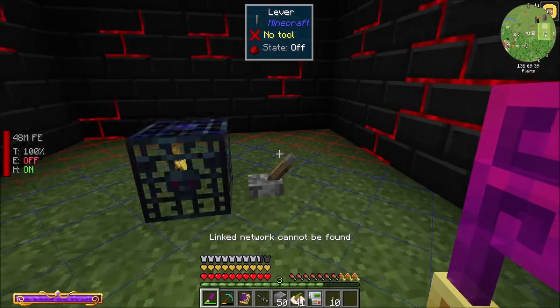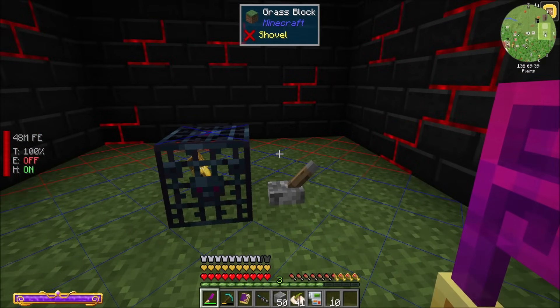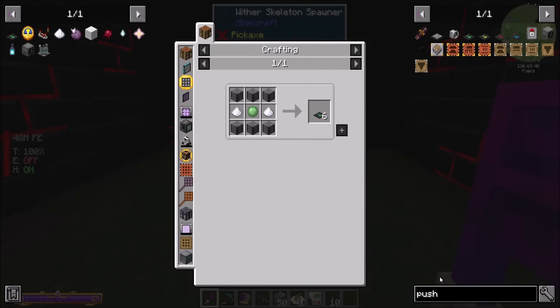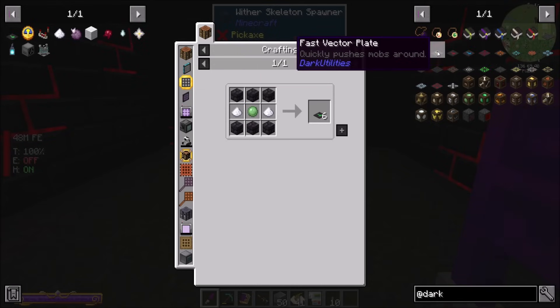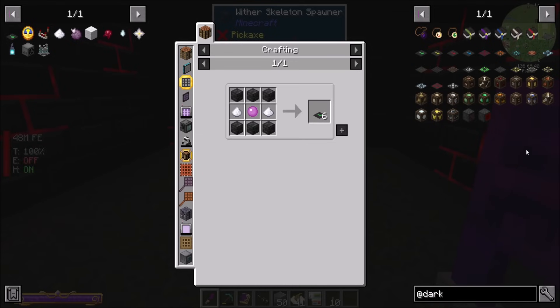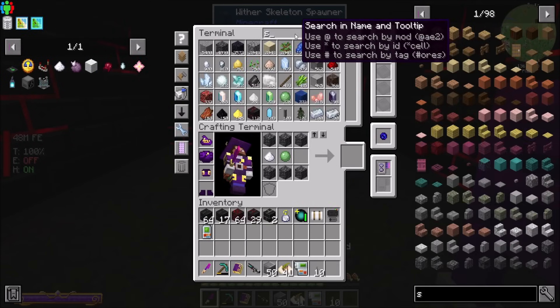Redstone Control is good. Right now it's only going to spawn in the red spots, but once I add the Soul Lantern it should be able to spawn anywhere, which is probably what I want once this room is fully prepared. I'm going to try Dark Utilities Vector Plates instead of fans from Mob Grinding Utils. Dark Utilities adds vector plates, damage plates and all kinds of other cool stuff. There's even a mob filter — a block only players can pass through — which would be kind of cool.